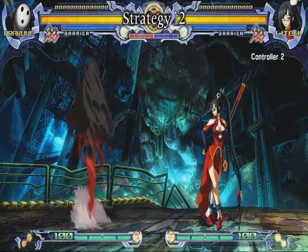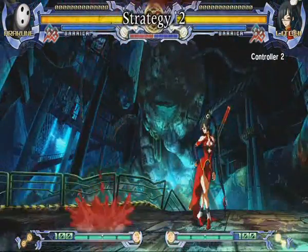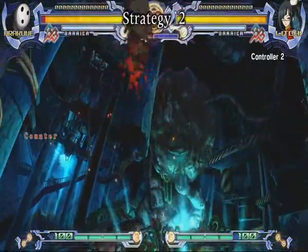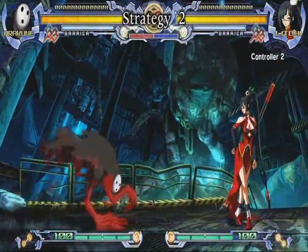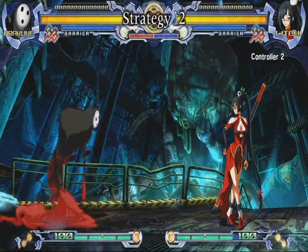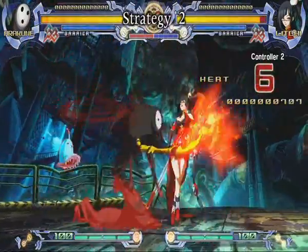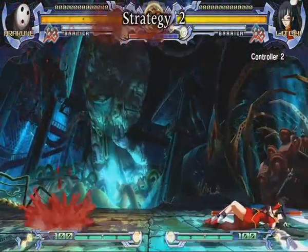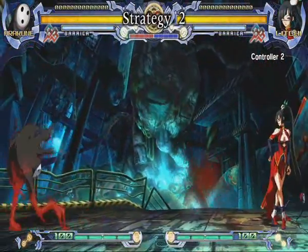The important thing to remember is not to be too predictable with how you summon a cloud. The double jump method is very effective, but if you are too obvious with it, some characters such as Nu, Litchi, or Taokaka will punish you for it. Some other ways you can summon are while hiding behind your 4D bell bug, after hitting someone with standing A into forward B, or whenever you've created enough space. Be creative and mix it up.